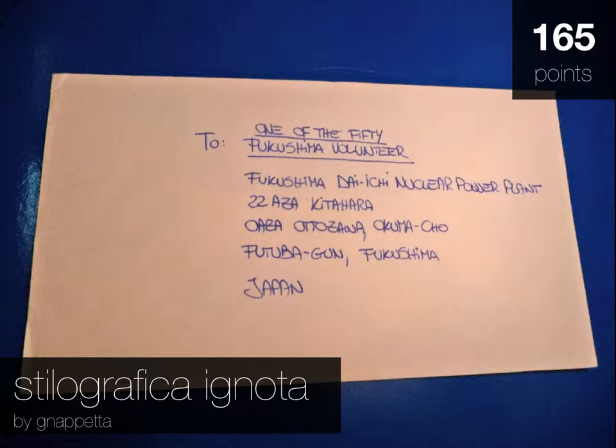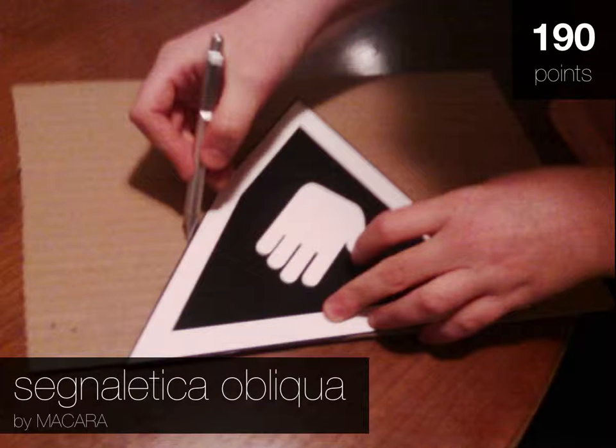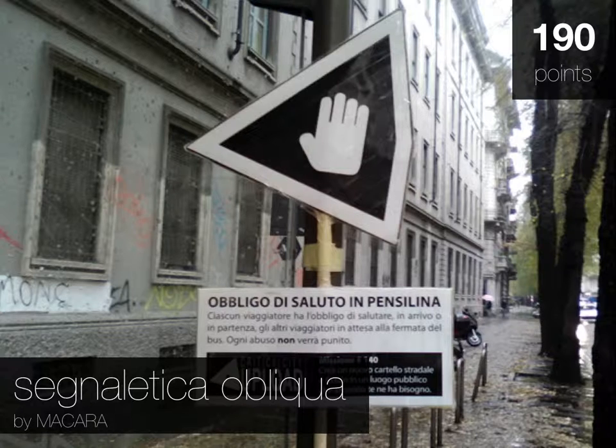Now let's see some mission examples. This mission asked the players to handwrite a letter to a stranger and send it to him. This mission was done by a girl in Brescia who, in the days following the Fukushima disaster, wrote a letter to one of the 50 volunteers that worked on the site immediately after the explosion. This other mission asked to invent, build and install a new street sign for your city. This mission was done in Milan and the sign says that you are obliged to say hello to strangers while you are waiting for the bus.